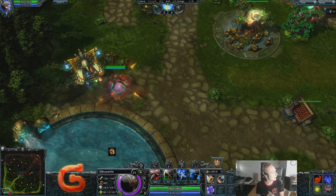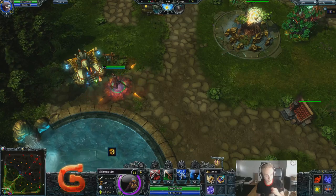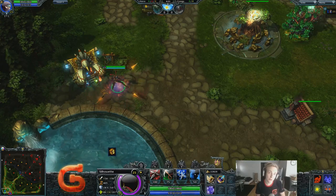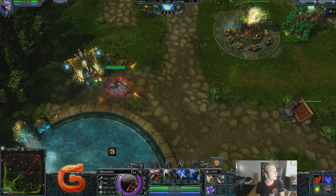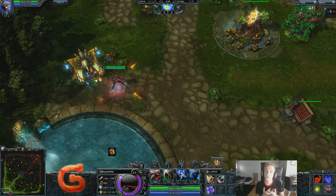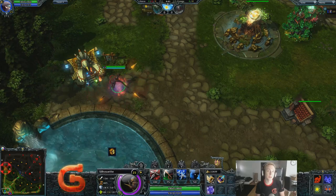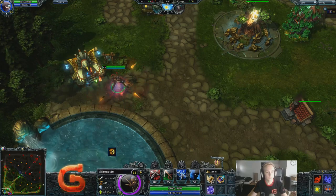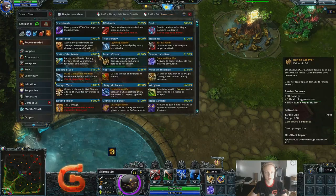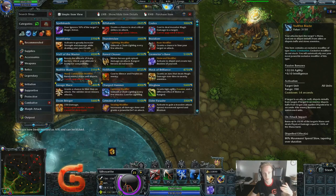It also has of course its regular activation where it slows after you purge someone. It also mana drains, and this mana drain works on illusions — which is why I have a geosteer in my inventory. You can kill Malthus with it, you can kill Puzzle Box with it, you can purge illusions like an illusion rune or Silhouette's illusion for example. You can also combo it with Magebane because Nullfire is no longer an attack modifier, so you can use it with Shield Breaker.